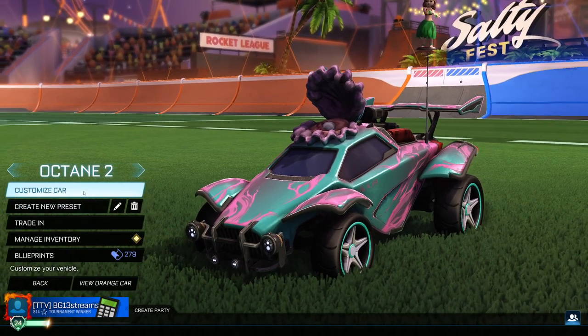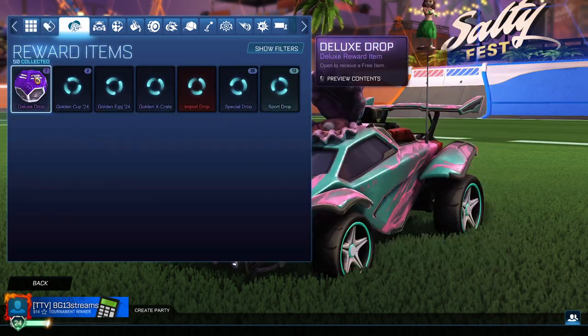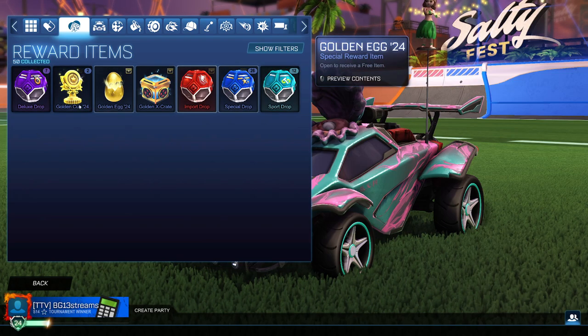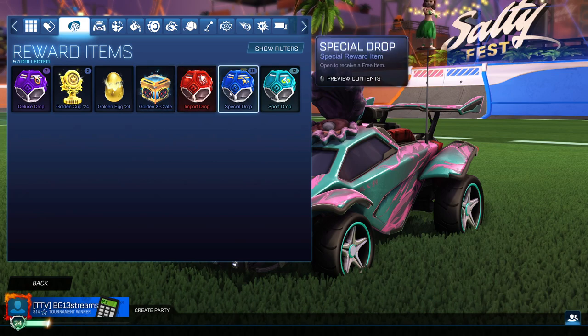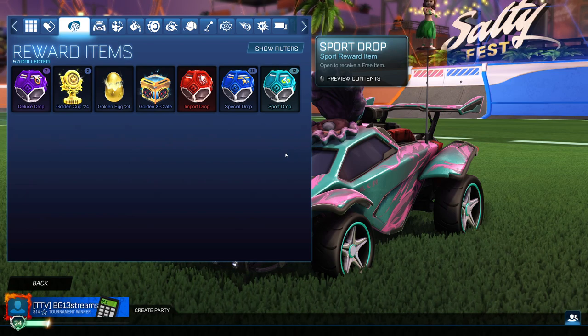We're going to be opening up the Rocket League Season 14 rewards. I know I'm super late into the game, but here we are. Here's what it consists of. Quick walk through: Season 14 rewards consists of everything here. I haven't touched anything except for two Sport Drops. I got two Sport Drops from the current season. Let's hope they open up in the order they were received so I leave those two at the end and it doesn't show current Season 15 rewards. I guess we're just going to have to take a gamble and see.